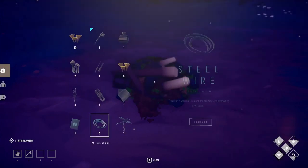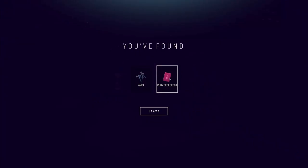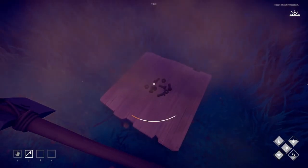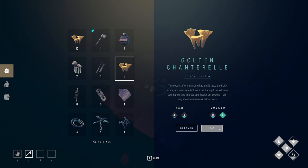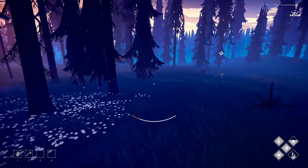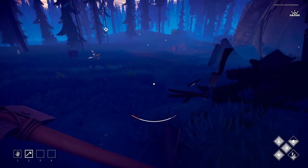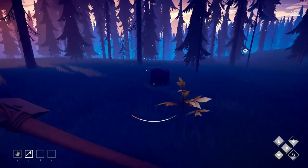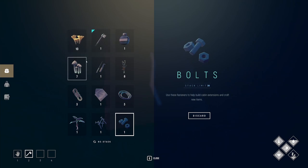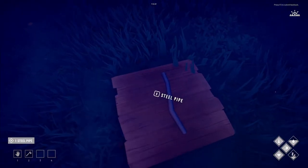Getting the steel wire and nails — discarding the turnip seeds for now, I'm good on food. Found a steel pipe — that's one of the things I need. There's lots of mushrooms, thistle, steel wire, and burdock root in here too. What's this — wormwood root? Let me check what it is. It can be used as a brewing ingredient — good to know.